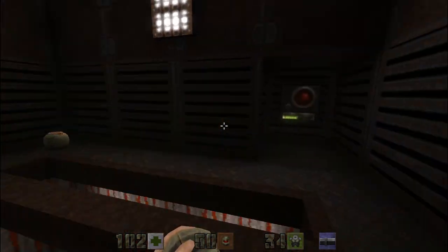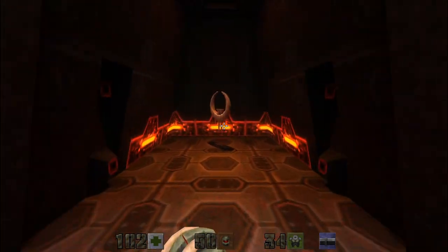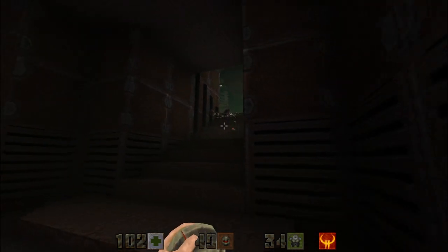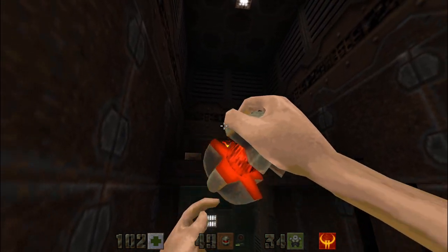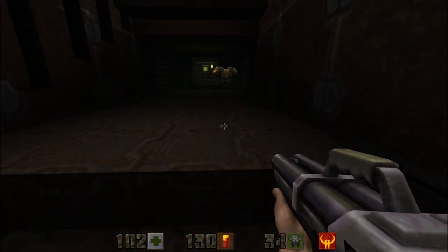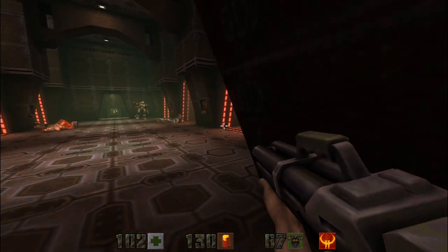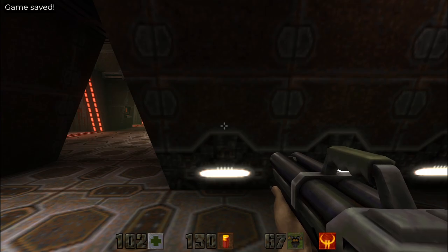Secret number one — what I do is throw the grenade up there. It missed. Throw it at the button — this is the best way I've found to do this. Come under the stairs, grab an armor. Big Buford incoming — quick save.